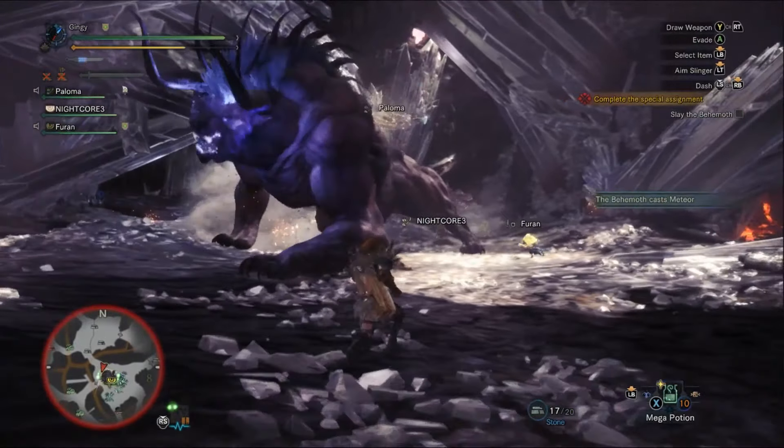I've heard a lot of people say that Guard Up helps with the Ecliptic Meteor. I personally have not tested this as I don't use weapons where Guard Up is useful, so if anybody has used Guard Up and survived with it, let me know in the comments — I'd love to know if that actually works.